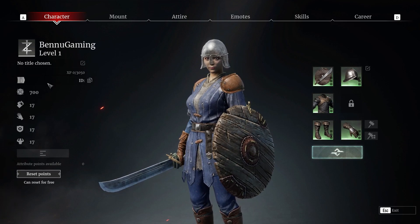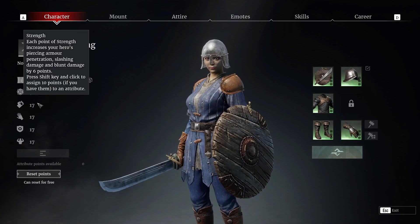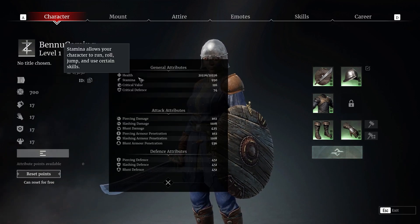On the left you have your general statistics: your name, your level, the title, the amount of XP you have, your ID, the amount of leadership you have, strength, agility, armor, toughness. Then you have a button over here which displays all your attributes.